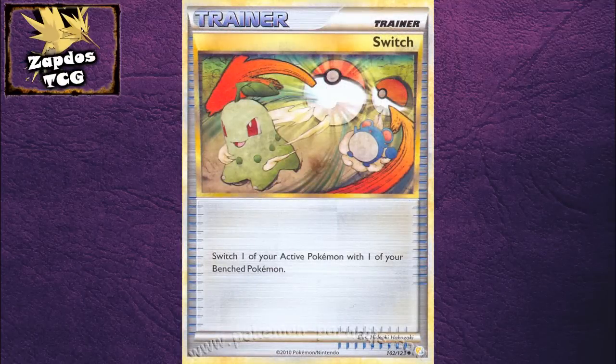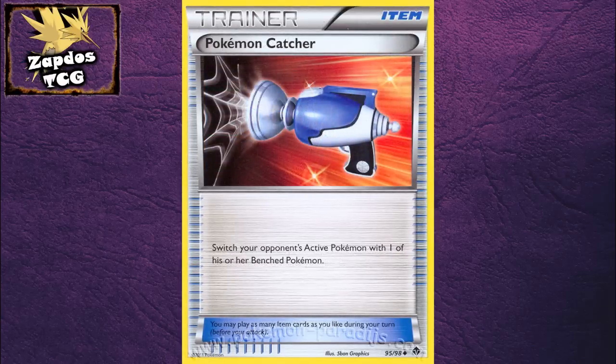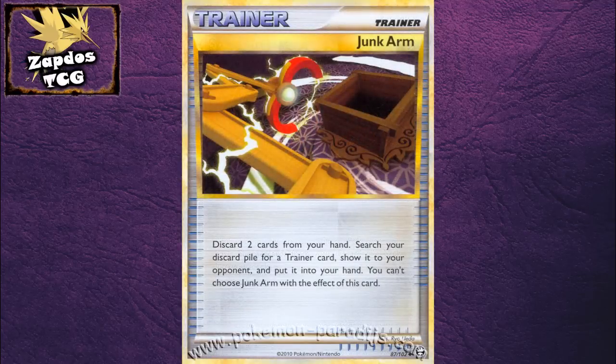A sort of Switch is definitely needed in this deck because of the heavy retreaters. Also, Super Scoop Up could do the trick, but that's a bit risky. Aside from that, Catcher is the main item card in this deck because you're going after the weakness of a Pokemon. Then, Eviolite, which is simply perfect in this deck because all your Pokemon are basic, and they'll be much harder to knock out — and they were hard to knock out in the first place. One Super Rod could also come in handy if you're planning on reusing certain Pokemon or basic energies, and of course Junk Arm to get back all this good stuff.